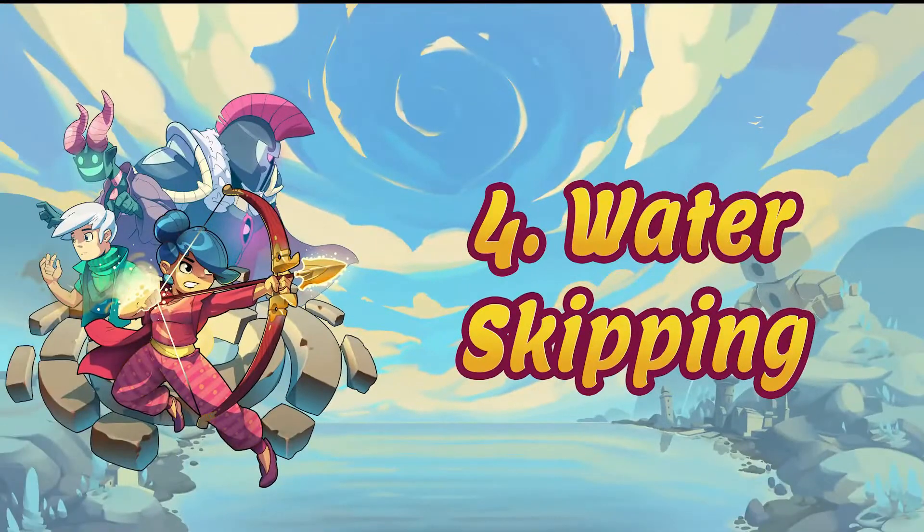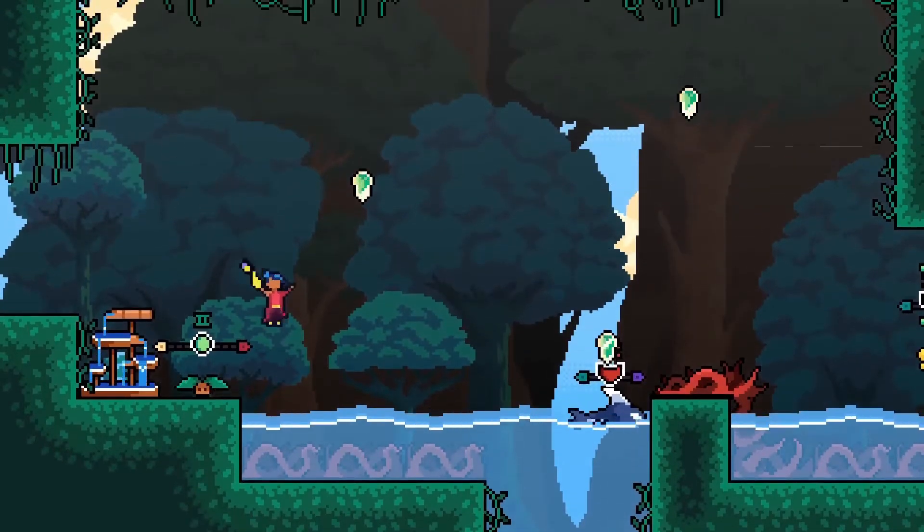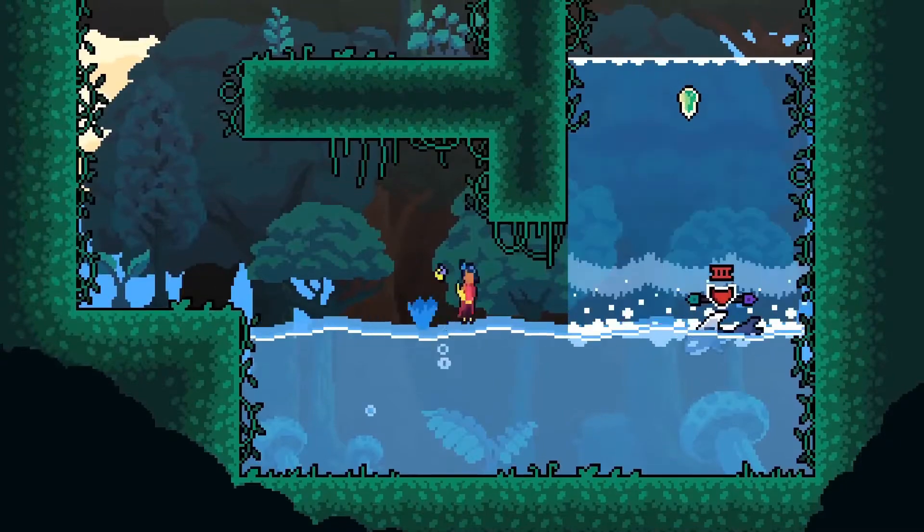Our next trick is Water Skipping. Rather avoid swimming? No problem. When near a body of water, if you time your jumps just right, you'll be able to skip across the water. This can help you progress through some levels faster.